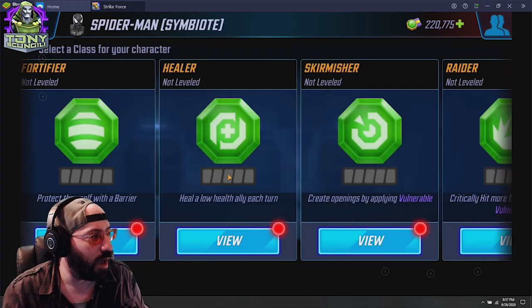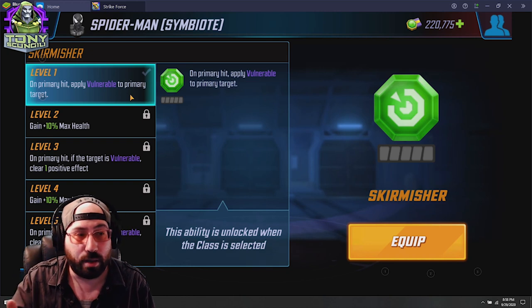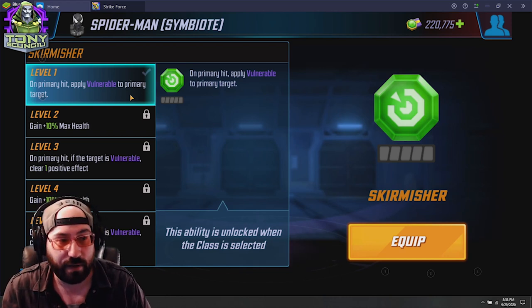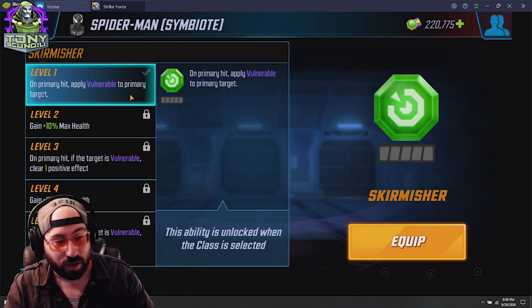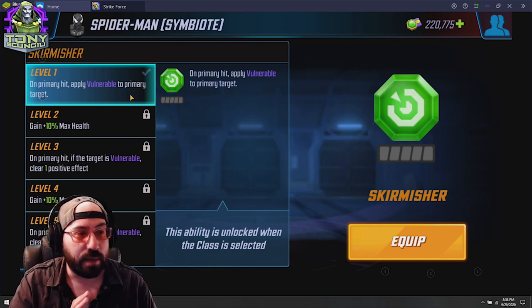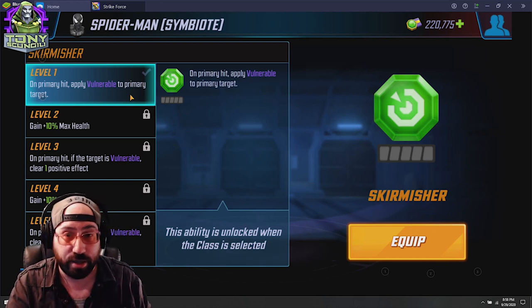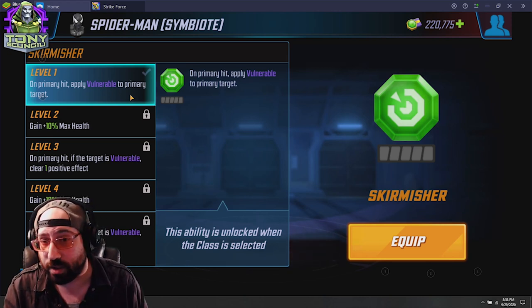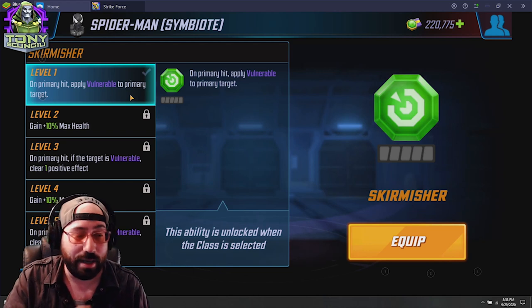Skirmisher: on primary hit, apply vulnerable to the single target of your attack, gain some extra health. If the target has vulnerable, clear one positive effect — as long as it's single target, so you can't just AoE everybody and remove all buffs. At higher ranks, on primary hit if target is vulnerable, clear two positive effects. On Symbiote Spider-Man this sounds great: you're applying vulnerable on the main target, gaining survivability, and casually clearing positive effects through attacks — especially relevant on single target or AoE attacks where you can select the correct target.